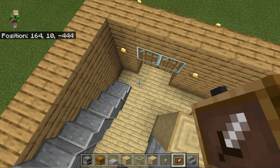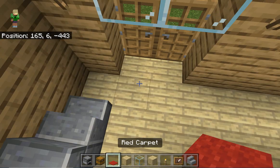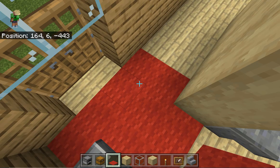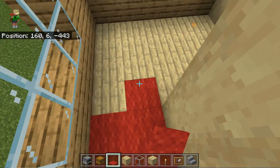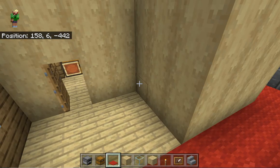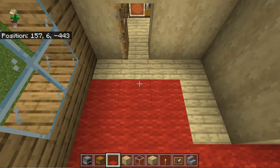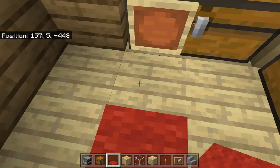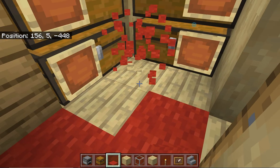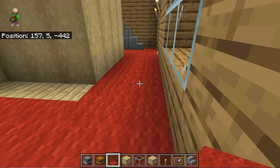If you guys want to, you can get your carpet and fill out the hallways with it. I didn't do this on the previous build — just thought of it now. Fill them out in any pattern, whatever you'd like. Just be sure to leave this space over here. Like this and like that — you guys get what I mean.